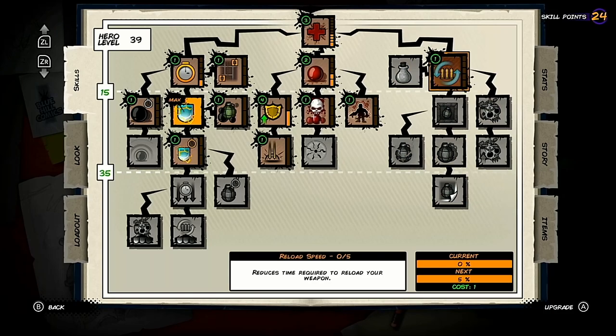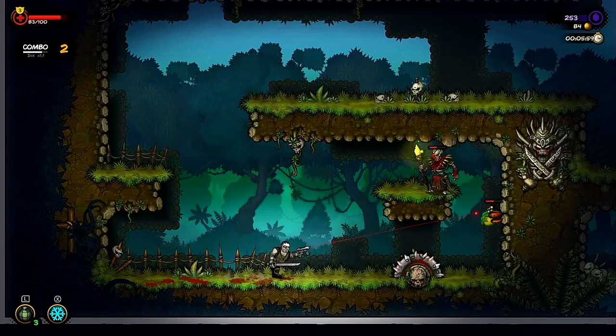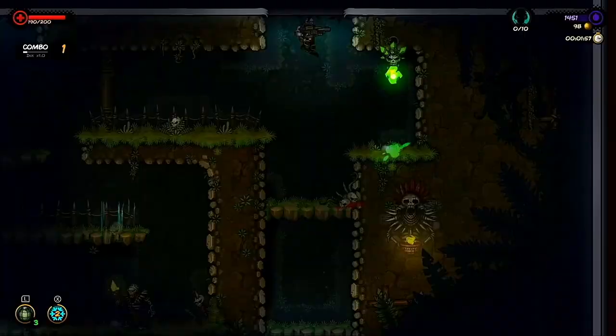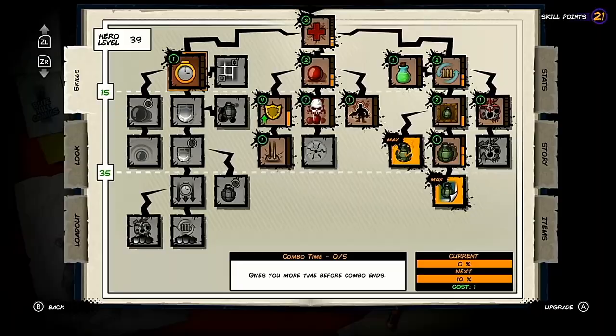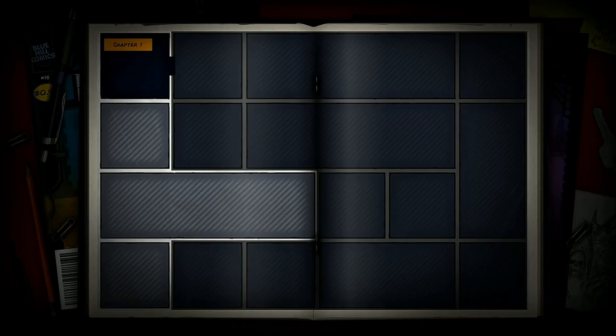Some skills are locked behind level caps, requiring you to reach level 15 and 35 to spend skill points on them. You can play carefully and work through levels slowly, but the game rewards a fast-paced skilful playstyle. Every enemy you kill adds to your combo counter in the top left corner, resulting in more ink dropping and healing orbs appearing that restore health when picked up. If your combo meter timer runs down or you get hit, your combo ends — but you can use skill points to improve combo skills, such as increasing the timer duration or providing combo shields.